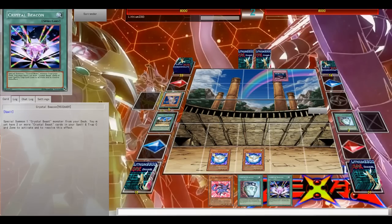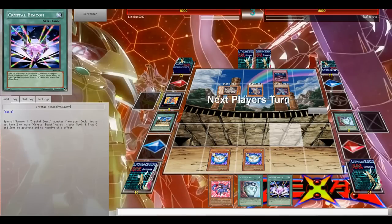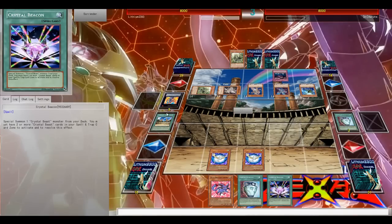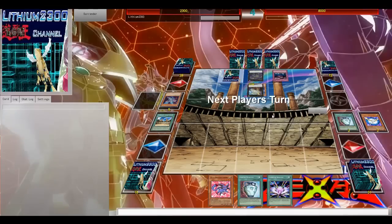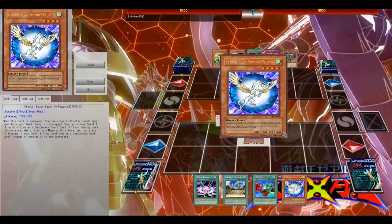I have Pegasus in the back row and the Beacon in hand. I activated my Duality so I can't Special Summon. I need to hope I survive to make a move next turn. Thanks to his Deldros and Scepter, he's able to destroy both my Pegasus and my back row. Thanks to Rhapsody he can manage them, and that's game over - we don't need to play that out.